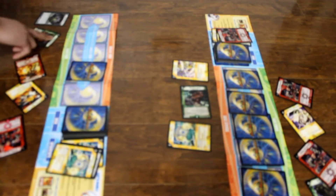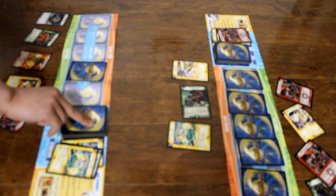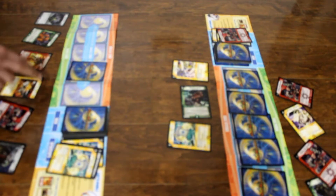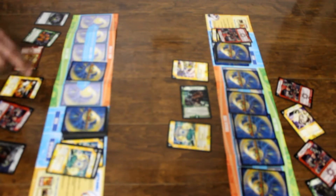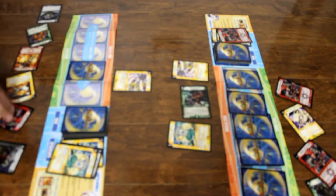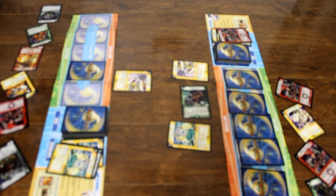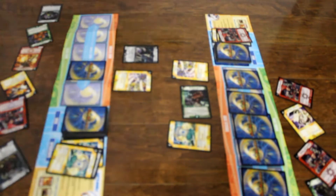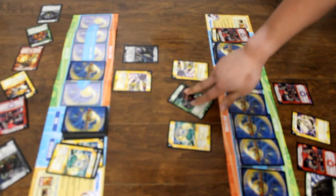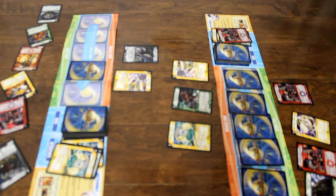I charge mana. I charge mana and I stand and draw a card. I charge mana and I pay 2 of my mana, summon Emerald Grasp in attack mode. I pay 4 of my mana, summon Dark Raven Shadow Grief in attack mode.